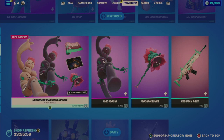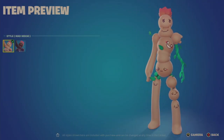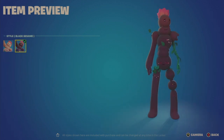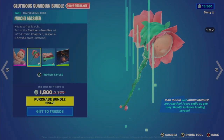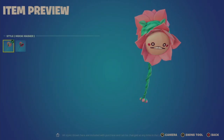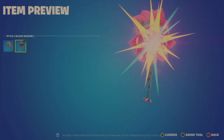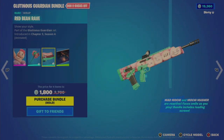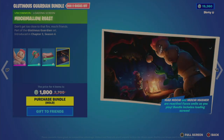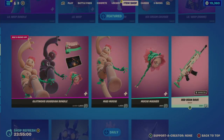Moving on to the Gluttonous Guardian Bundle — a four-item bundle for 1,800 V-Bucks, 900 V-Bucks off. There's the Mad Moochie style — you can see faces make up this character — and then the Black Sesame, which is just a color palette change. Then the Moochie Masher tool, which is reactive; the faces smile as you play. It slams down — kind of cool. The Red Bean Rave back bling is animated; you can see the faces move. Then the Moochie Mallow Roast loading screen. All that for 1,800 V-Bucks; the outfit is 1,400, the tool is 800, and the wrap is 500.